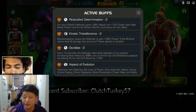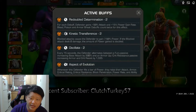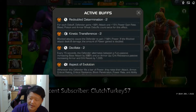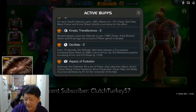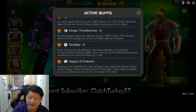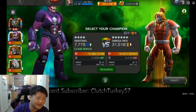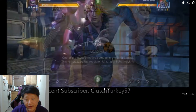He has Physical Resistance and Redouble Determination — absolutely don't debuff him, otherwise he'll gain a ton of power. Kinetic Transference means every time you block a hit from him he's gaining power, so while the name of the game is baiting special ones, you don't really want to be taking a lot of blocked hits either. Oscillate means he'll switch between a big armor up and a big attack up.